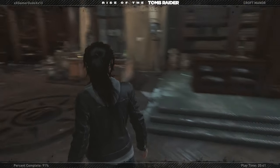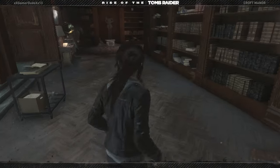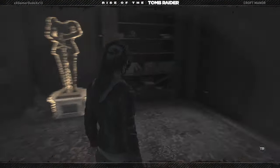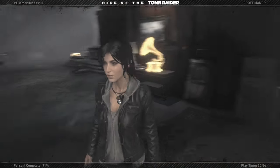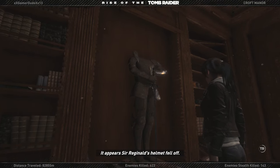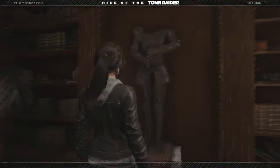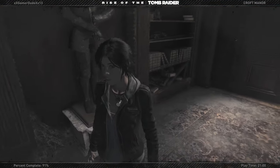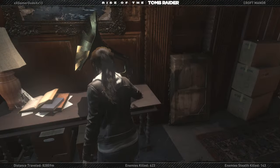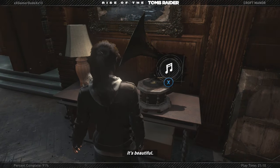Before we go into that area, I'm going to take a look all the way to the back and start searching for clues over here. It appears Sir Reginald's helmet is here. Just keep using survival instincts as it helps you find everything. I'm going to keep that on pretty much for the duration.